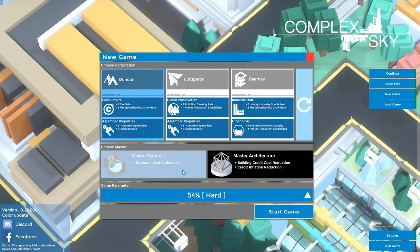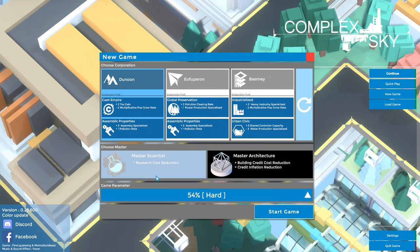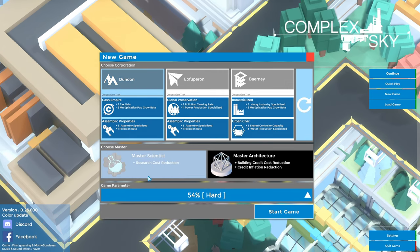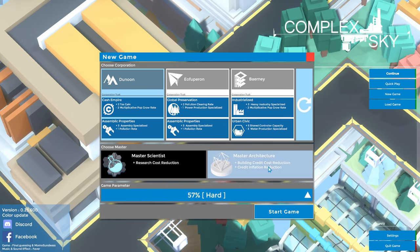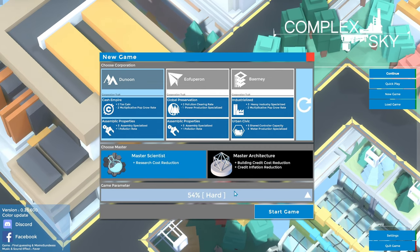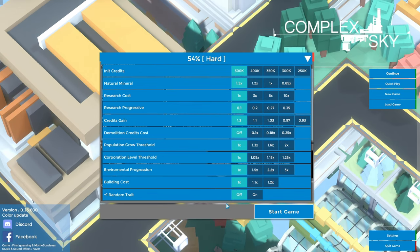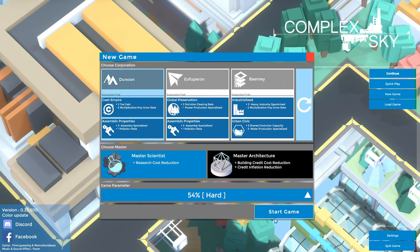The next choice is mainly a difficulty setting. You can choose Master Scientist which has a research cost reduction, or Master Architecture which has a credit inflation reduction and a building credit cost reduction. Master Scientist puts us at difficulty 54 Hard, while Master Architecture is a little more difficult, so I'll choose the easier route. We'll stick with Master Scientist and the Dunoon Corporation and hit Start.